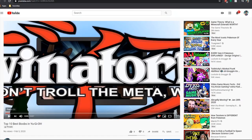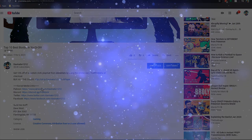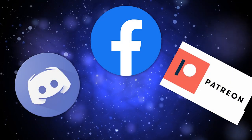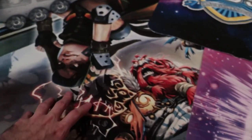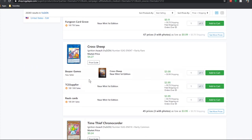Thanks for watching the video. If you want to help support the channel, check out my links in the description — Discord, Facebook, and Patreon. Or if you want to save some money, head over to Meta Mats' website and use my code 'troll' at checkout to save 10% off a custom cloth playmat. Or if you want to waste your money on expensive cardboard, use my TCGPlayer link in the description.